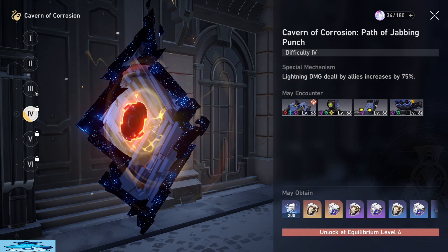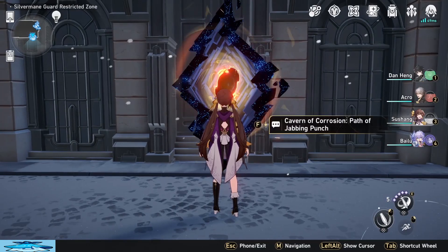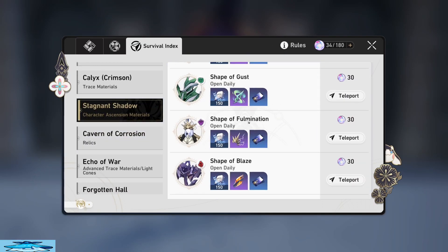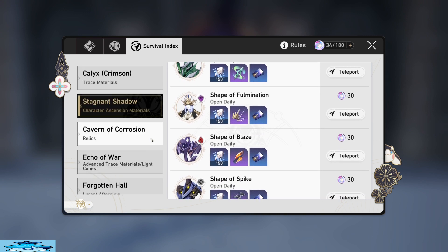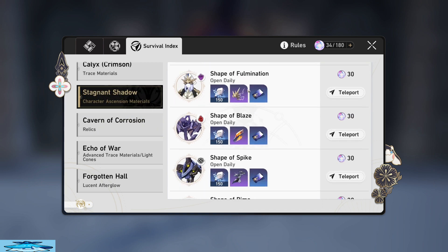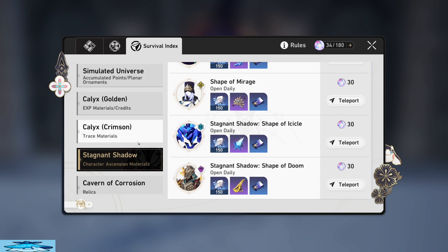It's a pretty nice increase to get a chance to double your five-star drops from three to four, and that is definitely why you should be holding off on doing them and doing your stagnant shadows instead. Of course everyone does some relic farming, but around level 48 and 49 you do want to start doing your stagnant shadows so you can get these materials ready for the characters you want to level up and ascend the second you hit 50.